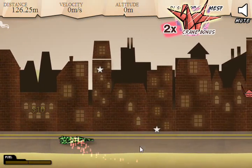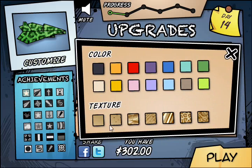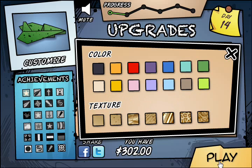I keep forgetting to change my plane's looks. Let's see what texture we should be. It's recycled paper, crumply paper, shiny paper, fuzzy paper? Let's go with recycled paper — because it's green, haha.